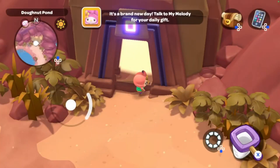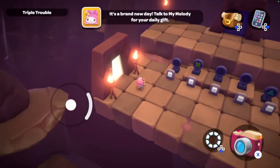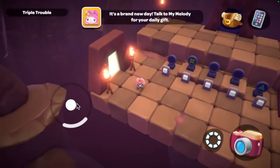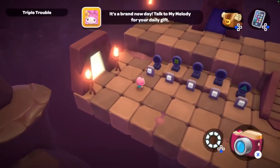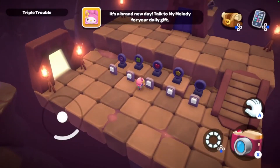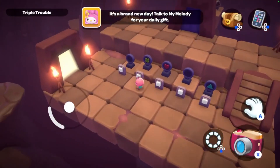Greetings Earthlings, Aliens and other miscellaneous lifeforms, and welcome to Planet Moonstar. I am Emek's Moonstar. First off, we're starting with a puzzle room for the rustic bookcase called Triple Trouble. So just follow along with what I'm doing here.